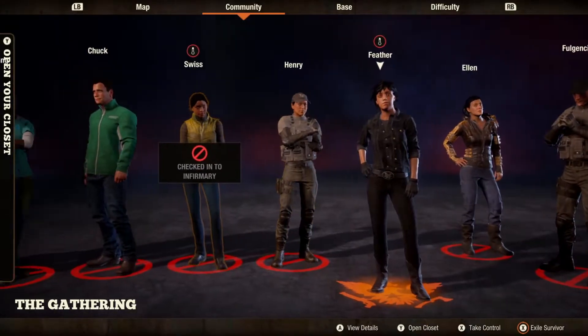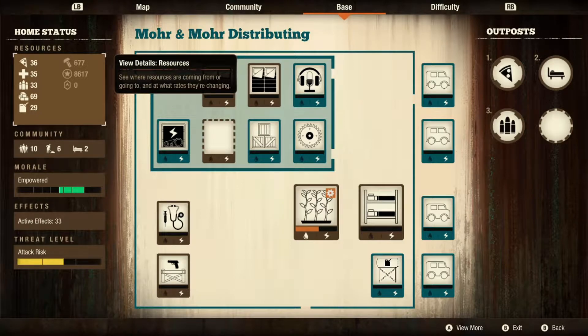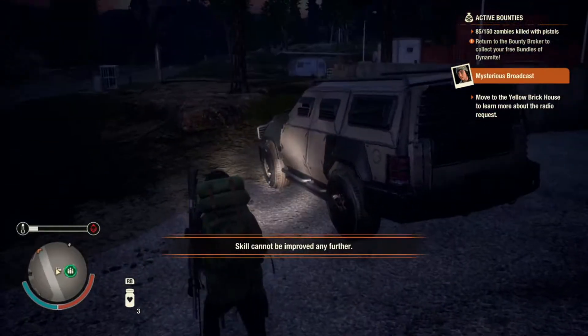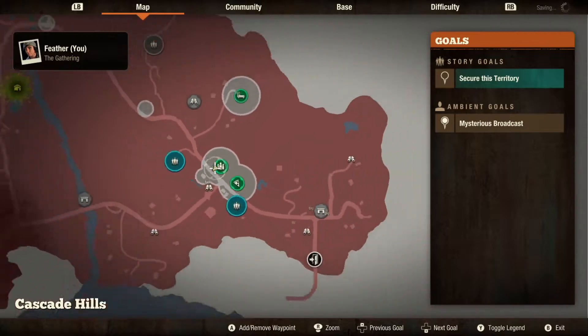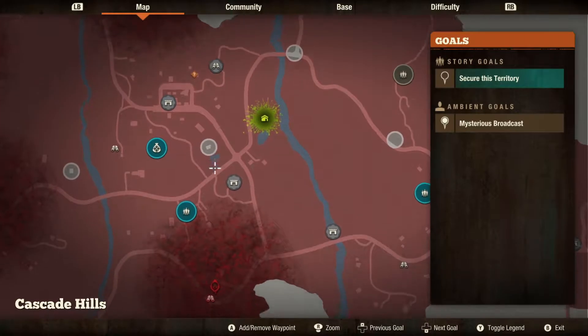Swiss is in the infirmary — she's still there. Base-wise, we still have an outpost we can take advantage of, and we actually have two outposts. The brick bungalow we used temporarily to store some supplies we were collecting. In the meantime, let's run over here — we actually need to wipe out this infestation before it starts spreading.